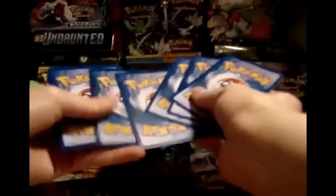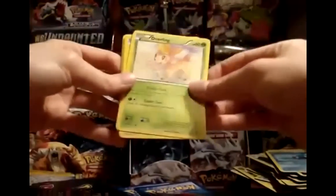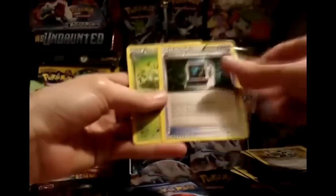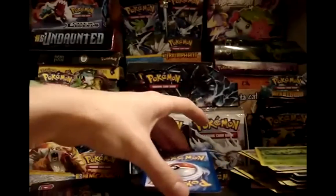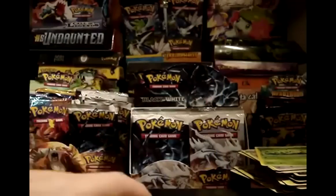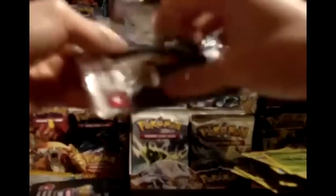Pack 16 — code is slightly out of place again. Deerling, Joltik, Tepig, Venipede, Energy Search, Klang, Pokémon Communication — first one of that I've gotten. And Servine. My reverse is a Basculin. My rare seems a little warped, so maybe it's something good. Awesome — it's a Zekrom! I'm going to hang on to this one for a deck, thinking Magnezone Prime with that draw engine.